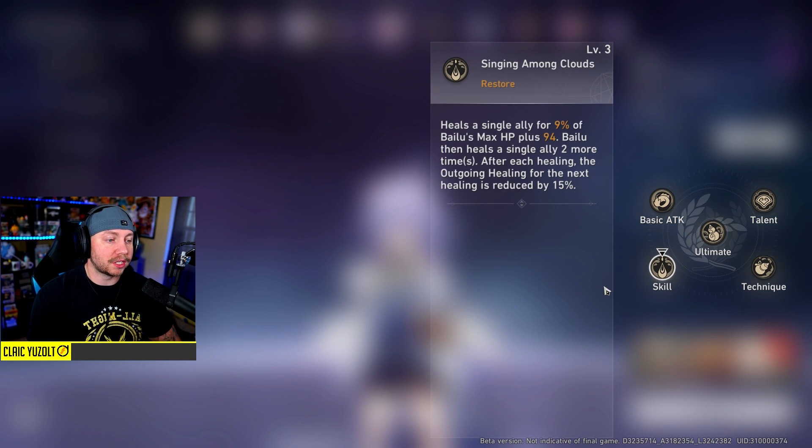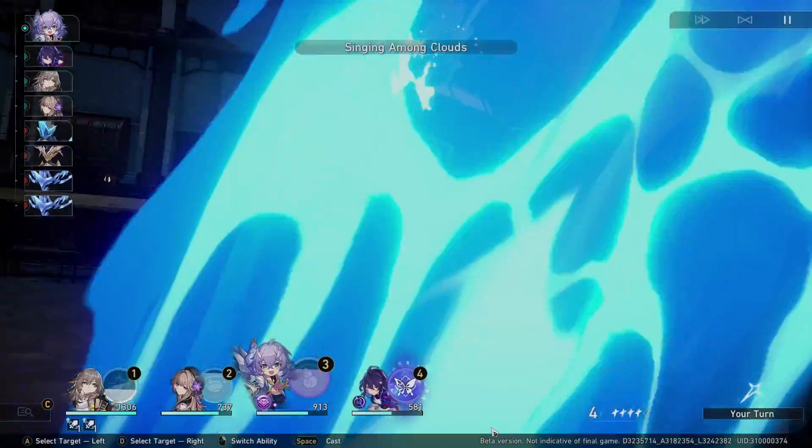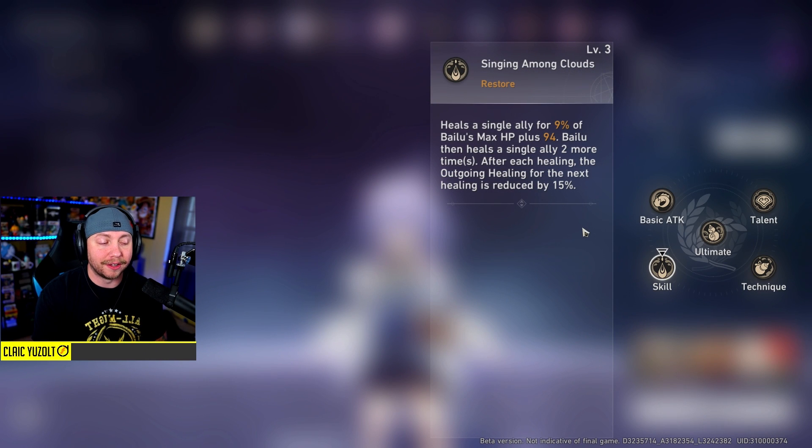Her normal skill heals a single ally for 9% of Bailu's max HP plus 94. Bailu then heals a single ally 2 more times - after each healing, the outgoing healing for the next healing is reduced by 15%. This is absolutely absurd - it's a little bit of a lotto. You will heal someone and then it bounces around; it can bounce to the same person or to someone else. It can triple bounce on the same person and heal them all up, which is really powerful because it does heal 3 times.